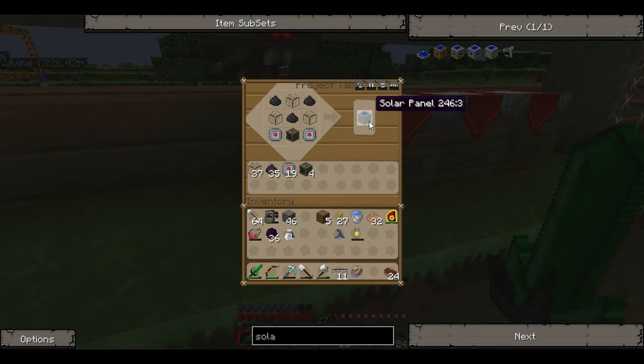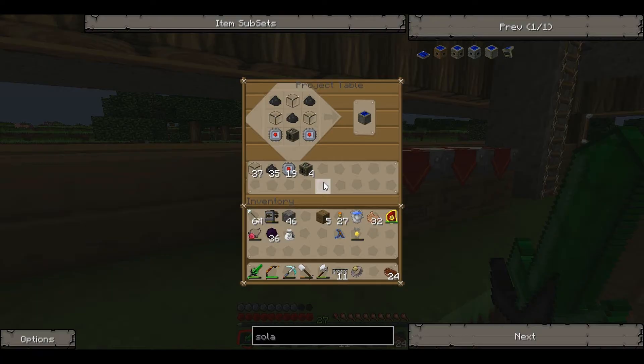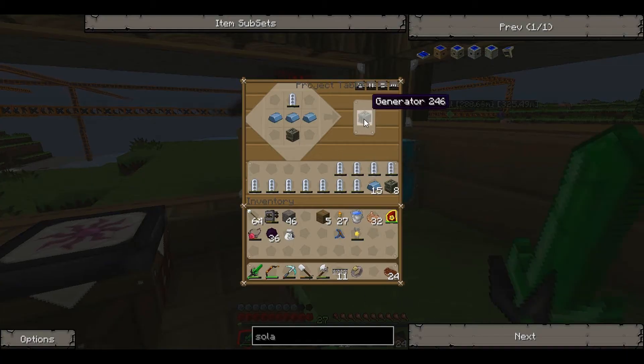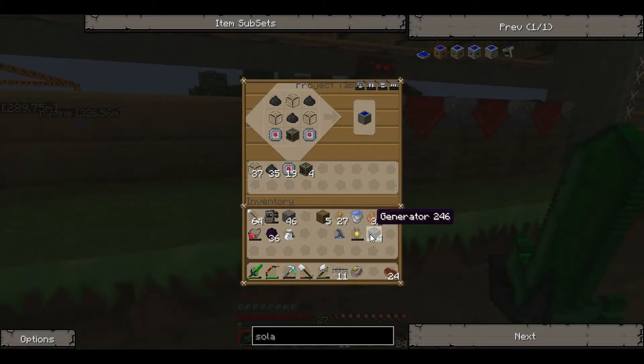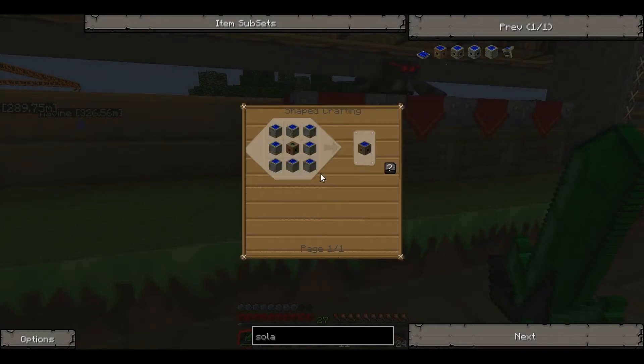We can make quite a few of them now. I'm going to go all out and make about eight. We've got four generators in there so we need to make another four. That's not too bad — we've not used up all our materials. And eight is enough to make a low voltage solar.